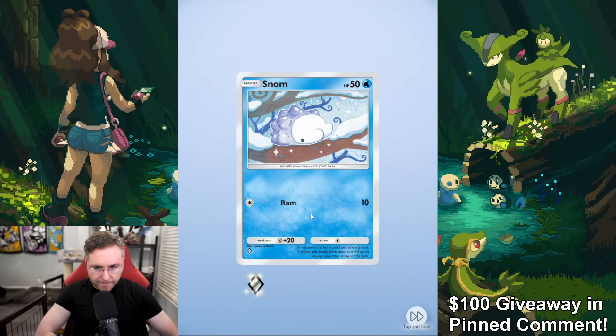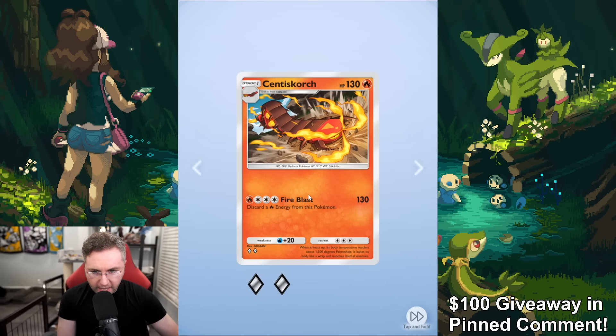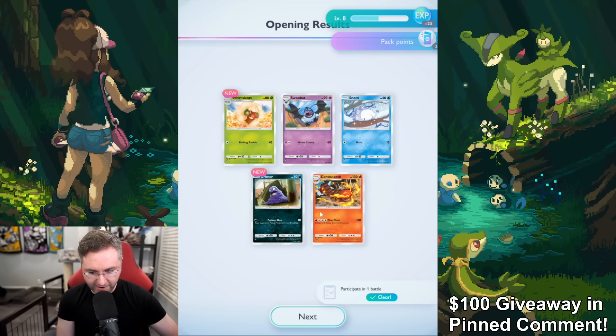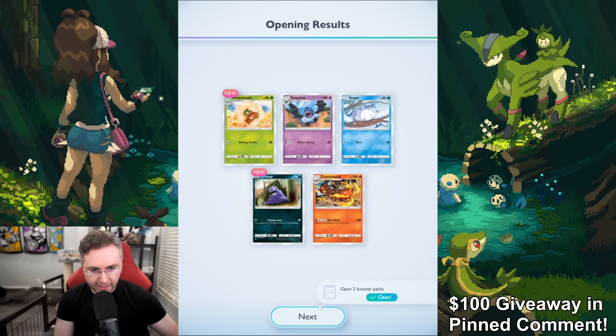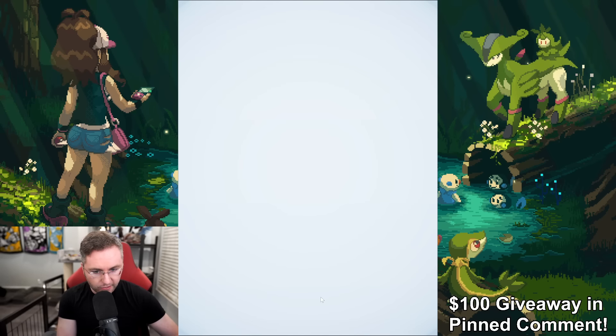Let's open this up. We got Snom, Grimer — and after you open up a pack, the game really wants to showcase to you what was added to your Pokédex. It's going to highlight that you got a Grimer and a Whimsicott added to your Pokédex.